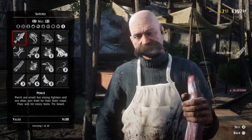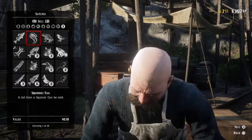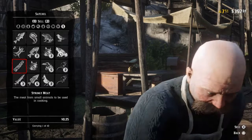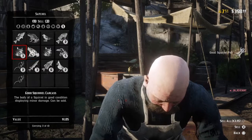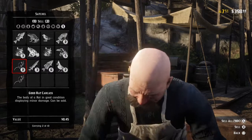Going back into the butcher — all we actually got was 25 cents for the stringy meat, which is the only item we got. So we actually lost money: you don't want to break down small creatures like chipmunks. Now we've got a perfect squirrel carcass worth $1.75 and four good squirrels worth $1.05 each. I'm going to break down one of the good squirrels to show you what happens. We go into the satchel and break one of those squirrels down. Back into the butcher — here we have a squirrel tail worth $0.10.